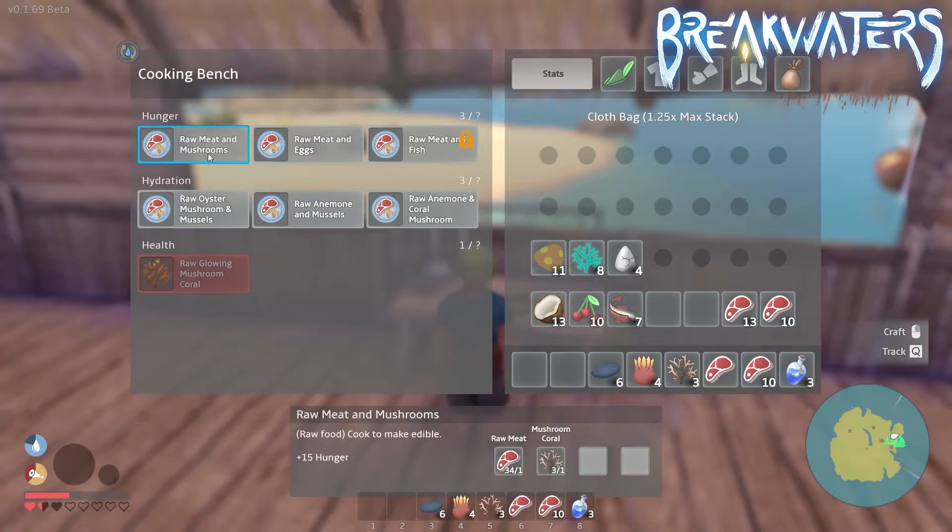Here are the hunger recipes: raw meat and mushrooms gives 15 hunger points, raw meat and eggs gives 20 hunger points — a pretty big upgrade — and raw meat and fish gives a total of 25 hunger points. As you can see, the raw meat and eggs recipe and the ones underneath it will be locked when you first start playing. You have to first create raw meat and mushrooms, then raw meat and eggs, and then raw meat and fish to unlock them in sequence.